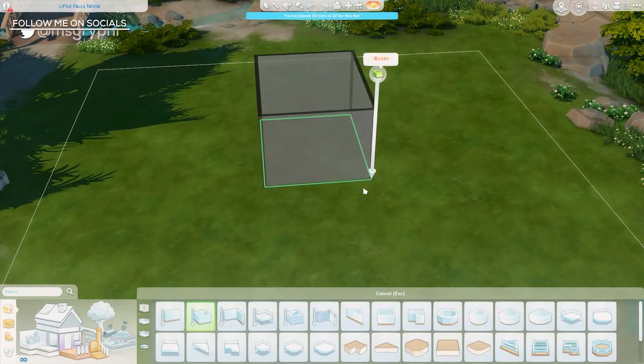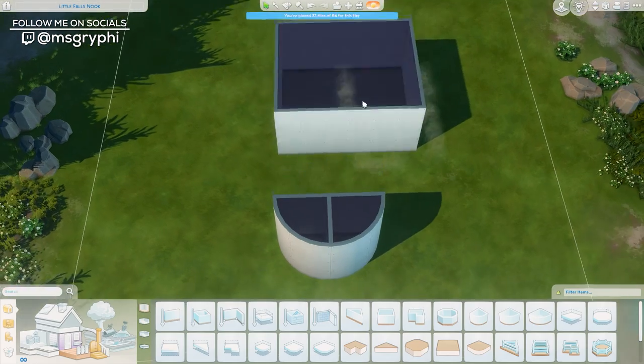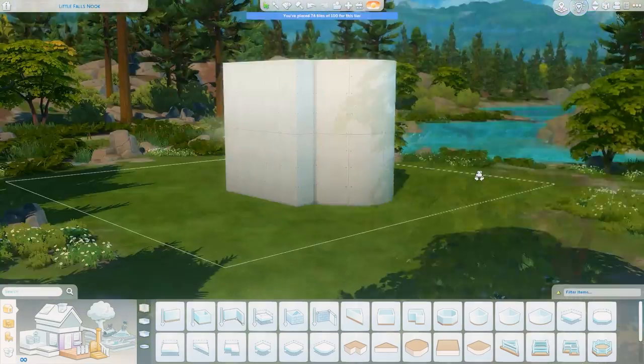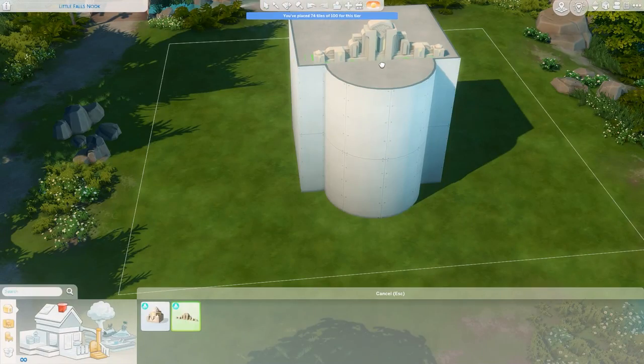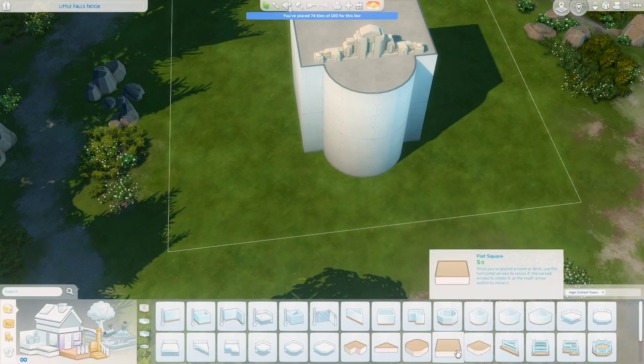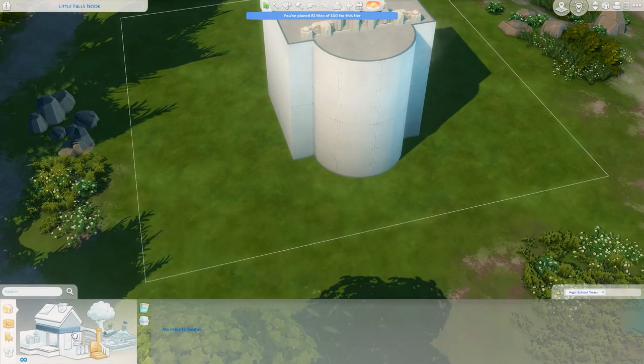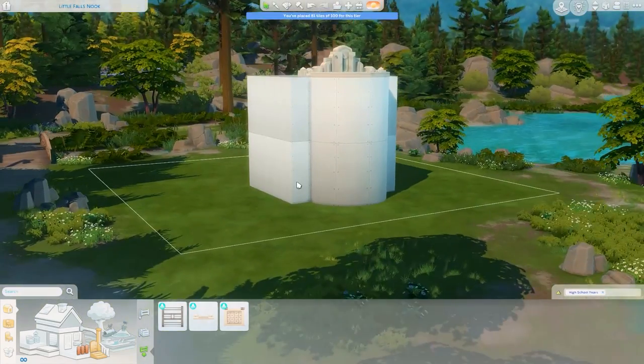Hey everyone, it's Tanya. Welcome back to the channel and welcome to another speed build. Today I am in the world of Copperdale with the brand new High School Years expansion pack that just came out today, and I'm attempting to build an art deco inspired home.